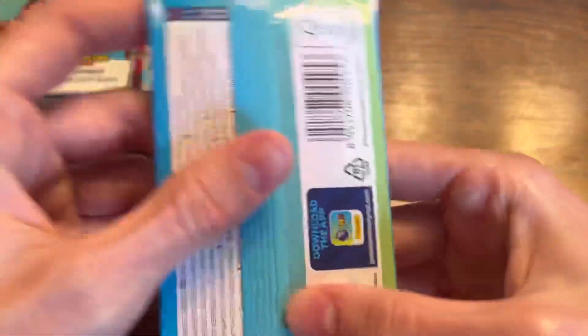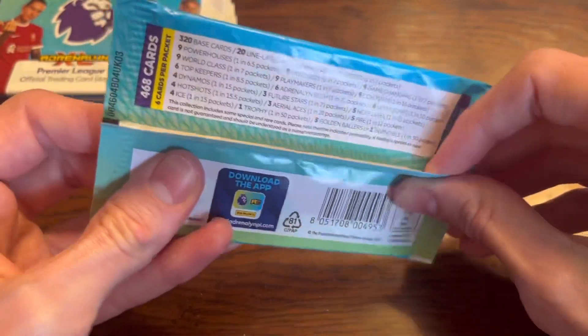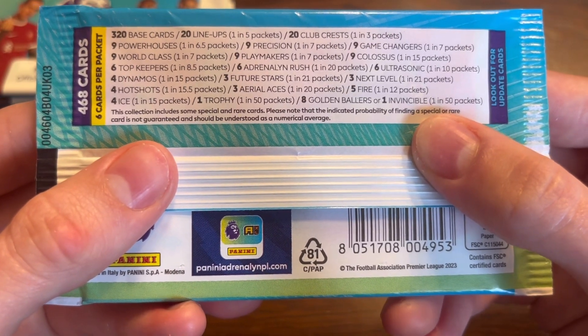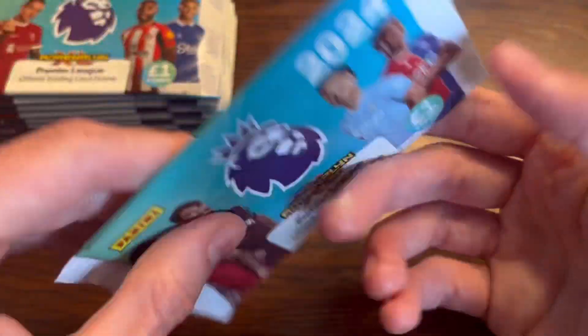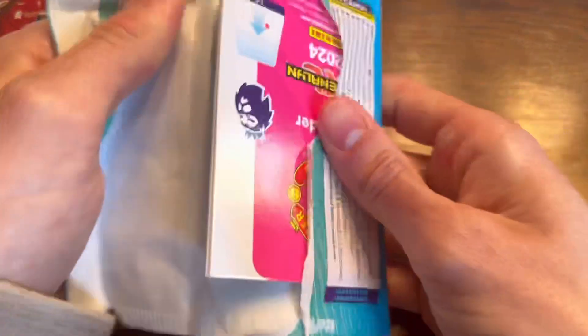The whole collection is now out, not just preview packs, so we have odds on the back of course. So many more inserts than last year, I'm pretty sure. They've got new ones like the Colossus cards, Aerial Aces, Hot Shots — the trophy looks better this year and we've got the new style Golden Ballers, 1 in 50 packs as they've always been. We're going to get straight into these packs and hope for one of them — anything's good.